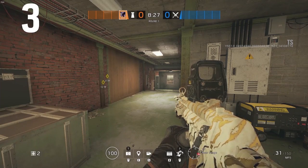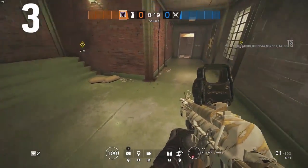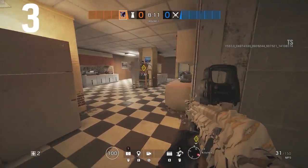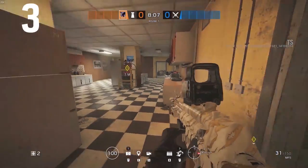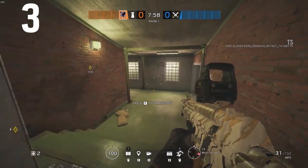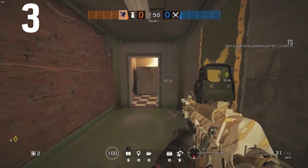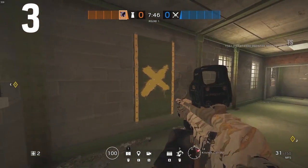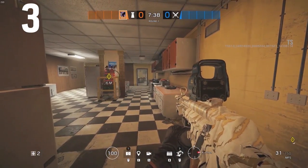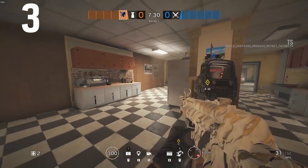Moving on to the third thing you need to know about the Oregon rework: they have now connected the big tower area with the kitchen. As we come around this corner, this doorway that used to just end and go into the meeting area now has a hallway that connects it to a doorway going into the kitchen area. This is a brand new connection between these two areas - and you're seeing the brand new site here, which is the meeting and kitchen objective. There's a window right here that can cut off rotations if open, but this is a needed new connection that helps both sides.